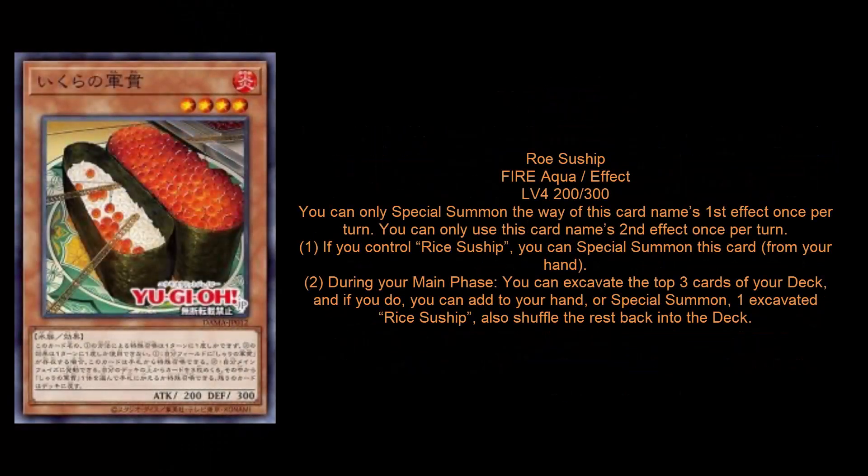Next card is going to be the partner in crime, and this is Rosu Ship. Rosu Ship is a Fire Aqua monster, level four, 200 attack, 300 defense. You're not really going to be doing any damage with this card, but it works in conjunction with Rice perfectly. Your first and second effects are both hard once per turns. The first effect says: if you control Rice Suship, you can special summon this card from your hand. Rice Suship is the vanilla we just talked about.